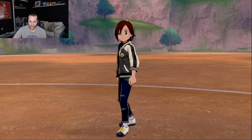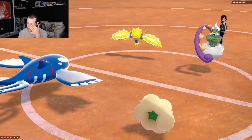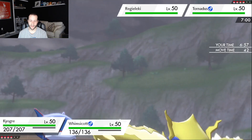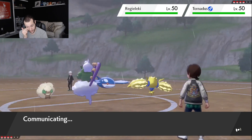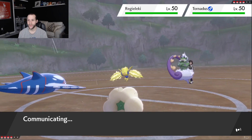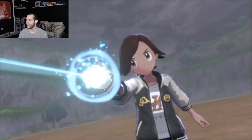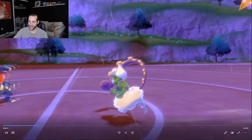They lead with their Tornadus and their Regilecky — I remember this being a really weird set. I lead with my Kyogre. I didn't think that Regilecky would be lead here, but here we are. I don't obviously want to use my Kyogre against a Regilecky, so I Heart Swap into my Garchomp to take an Electric-type attack, and I go for a Moonblast over on the Tornadus because I would like to get rid of it — or rather, I'd rather get rid of the Focus Sash. They Dynamax here, which is a little perplexing.